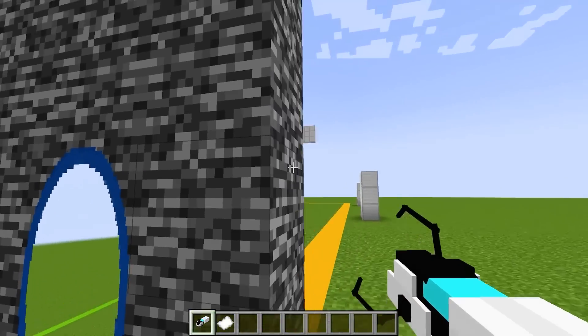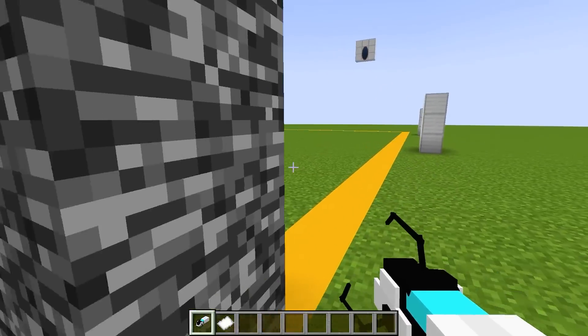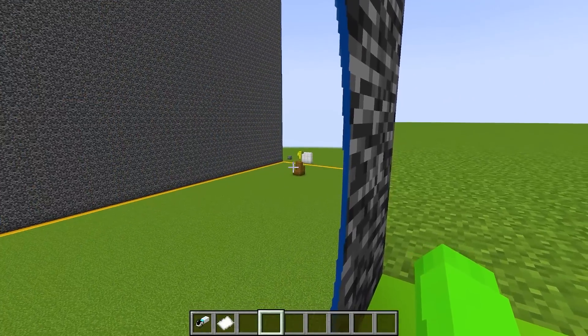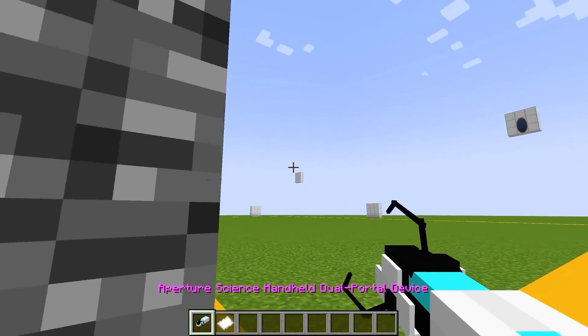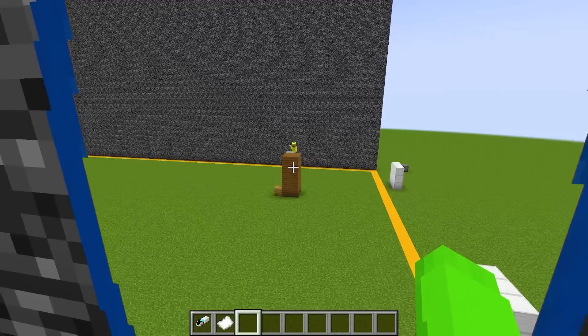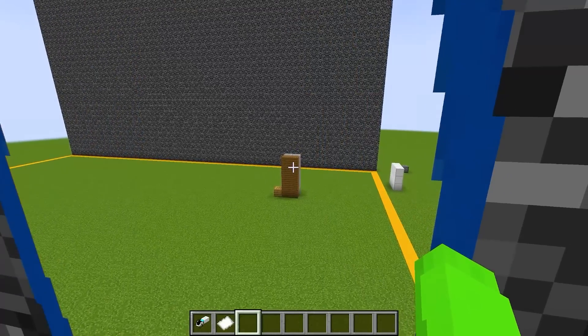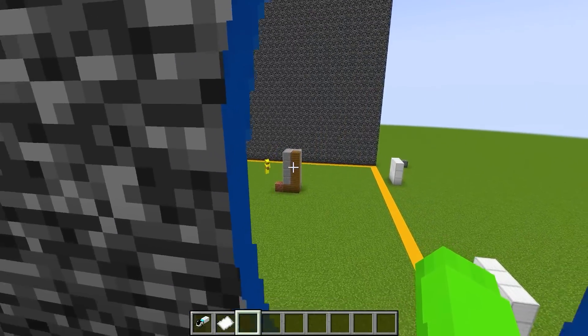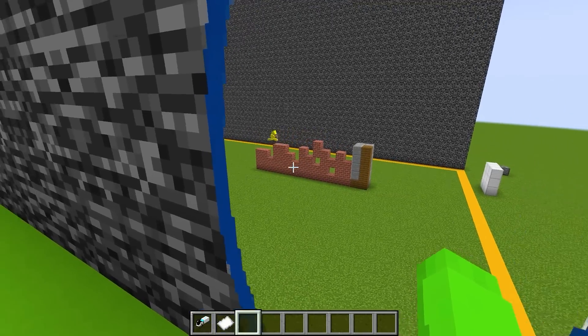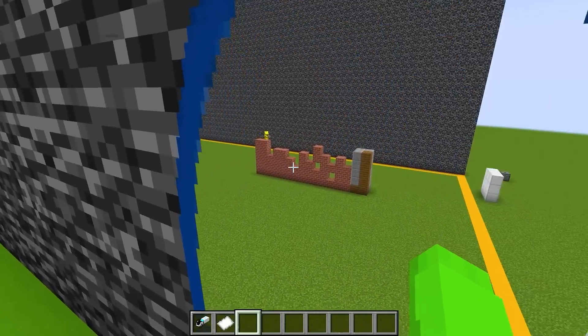So let me shoot a portal gun right there, and then shoot our second portal gun right there. Now we should be able to just spy on Smirky. Wait, look, he's building right there. Let me get a better view by putting a portal gun right over there. Now when we look through this portal, it is right behind Smirky. It looks like he's starting to build out of wood, and wait, he's turning part of it to stone. I can see exactly what he's doing, and he's using bricks.